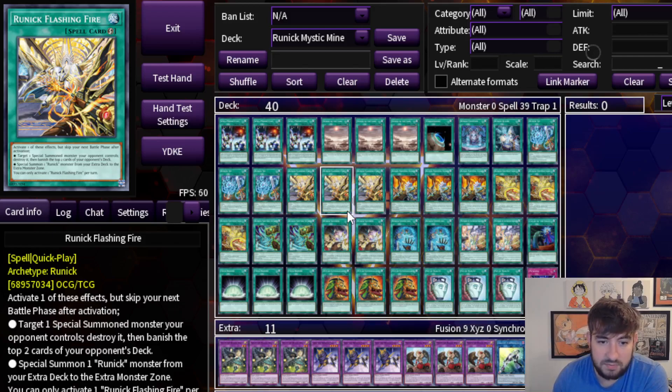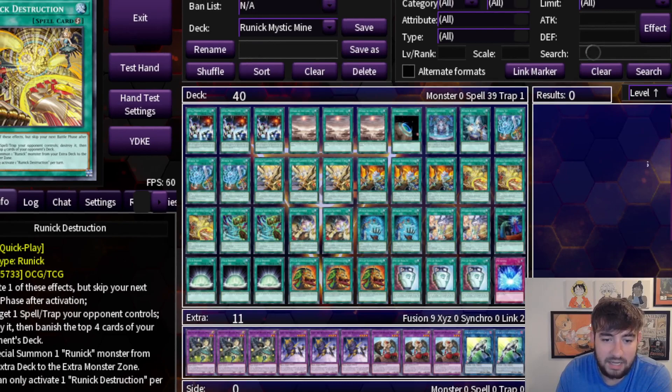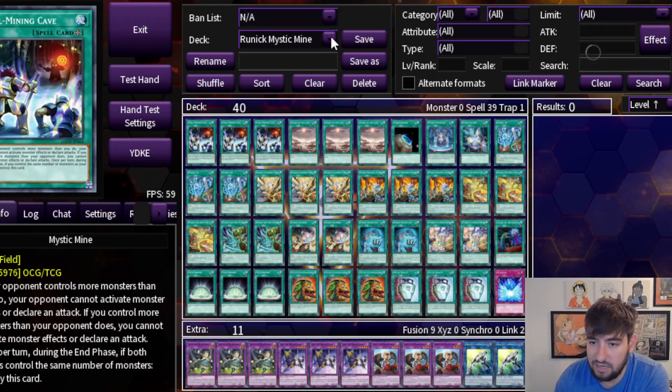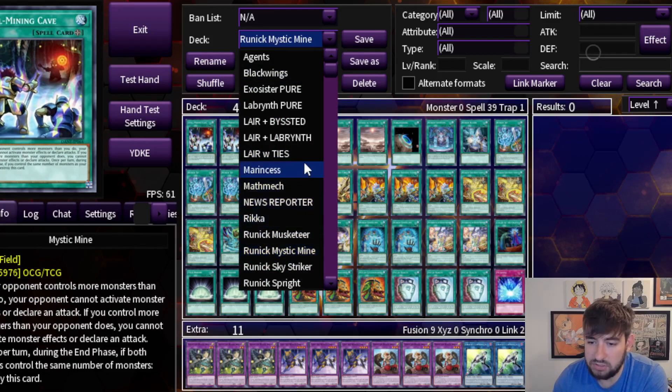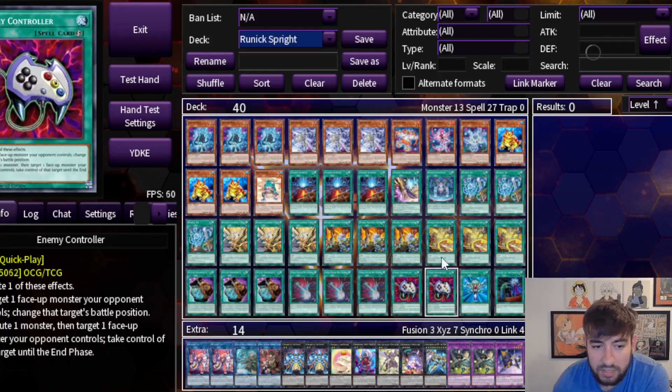I wouldn't focus too much on the specifics of what's in my build here, to be honest. These were thrown together pretty quickly — I'm more so focusing on the overall idea of the build itself, not necessarily on the exact card choices. I definitely would sit down and spend more time on these. Moving on to the next one, we have Runic Sprite.